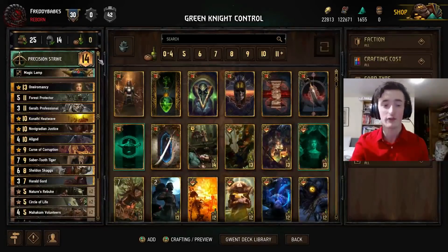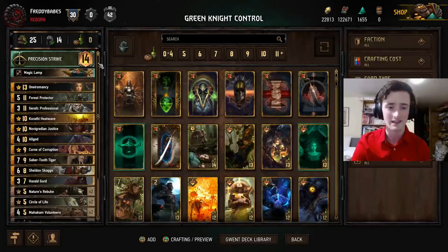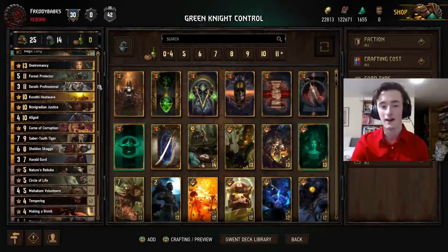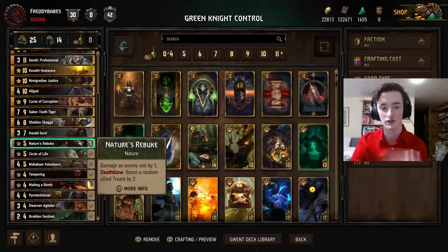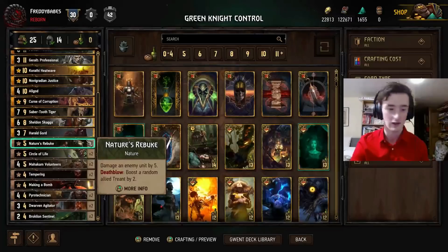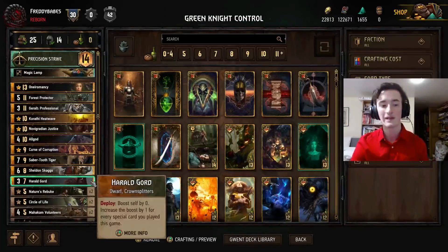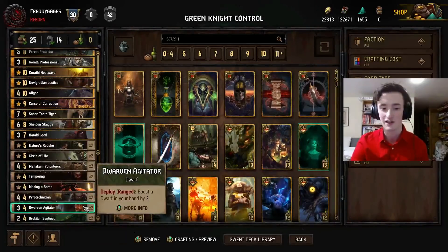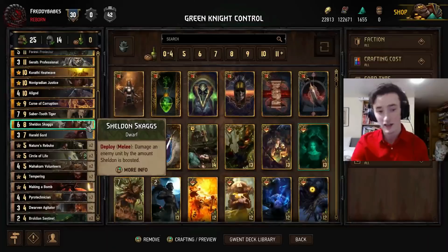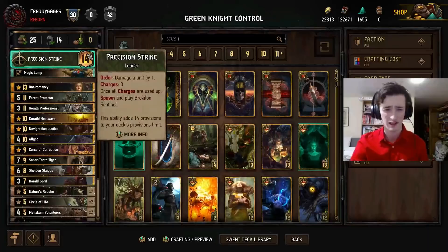It's just a pretty powerful control deck. Green Knight came up with it - he's a player in TLG if you weren't aware. It's a little bit uninteractive when it wants to be, with Sabertooth Tiger just playing a bunch of special cards: Nature's Rebuke, Circle of Life, and Making a Bomb, all pumping up the Harold Gourd, which also happens to be a dwarf you can boost with Agitators, along with Sheldon. You've got Professional with Precision Strike, it's really nice.